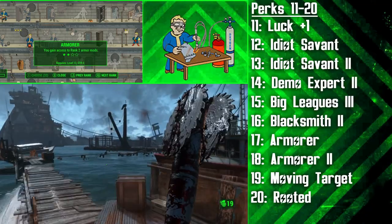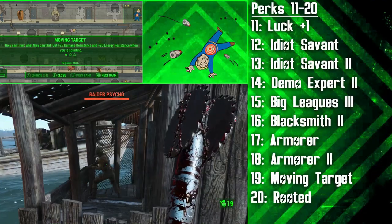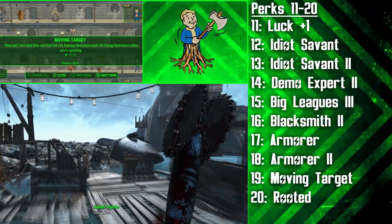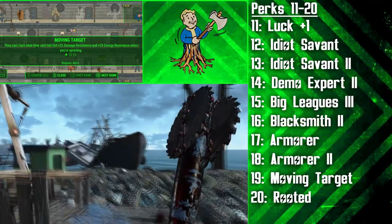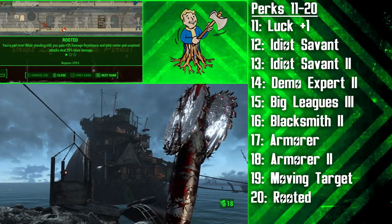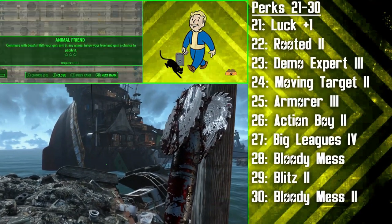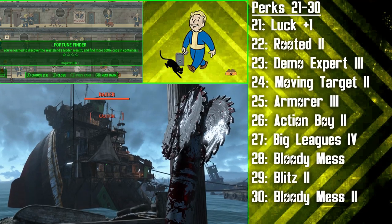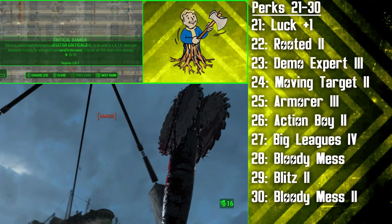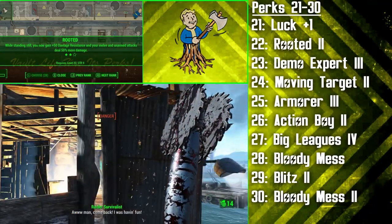Around this stage in the game you should be able to get Ballistic Weave. We're then getting the Moving Target perk, which complements the Swatter tremendously — while sprinting, you'll enjoy plus 25 damage and energy resistance. However, while using Blitz you plant your feet and stand still before your VATs attack, so we're getting Rooted next. This will make you cause 25% more melee damage while standing still and grant plus 25 damage resistance — keep in mind you'll need the Strength Bobblehead for this. At level 21 we're putting a perk point into Luck, and that's all the Luck allocation for this build — all you'll need extra later on is the Luck Bobblehead. At level 22 we get the second rank of Rooted, which gives you plus 50 damage resistance and makes you cause 50% more melee damage while standing still — great with Blitz.